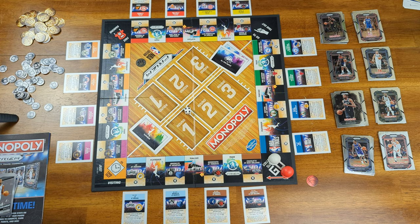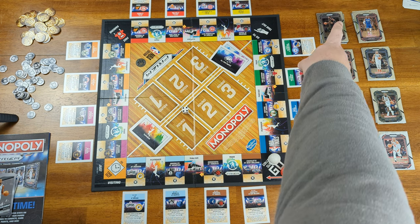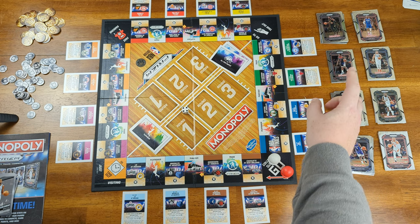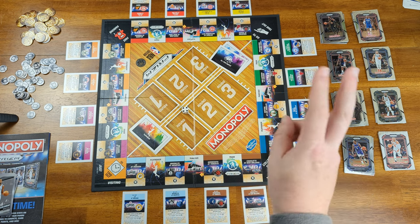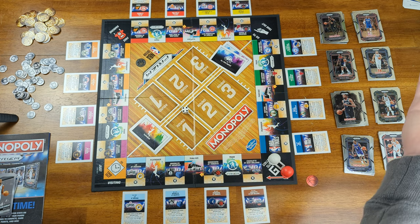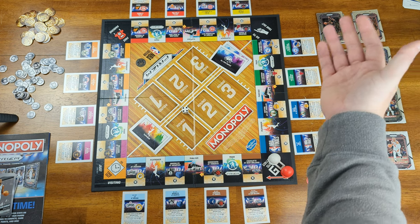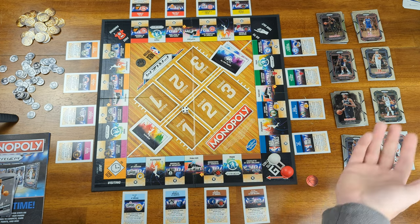To assemble your team, you draft in a snake draft. Roll the dice — whoever has the highest roll is the number one pick and selects first. The second, third, and fourth players each pick in order, but the fourth player gets two selections and then it reverses back up. You continue until you have a full roster of three starters and one reserve.